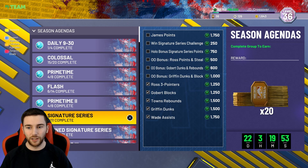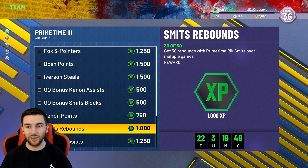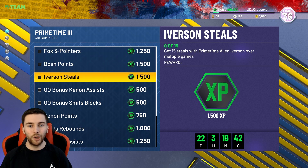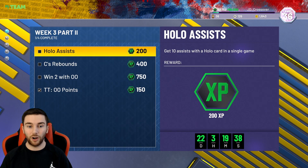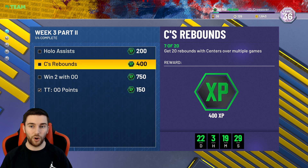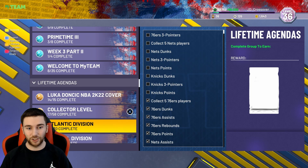We did the Dwayne Wade stuff. For Primetime, we've done Larry Keenan, Rick Smith, and Gerald Wallace. We do need to do D'Aaron Fox, as he's not too expensive. CB and AI are pretty expensive. Yesterday we had brand new Week 3 Part 2, and today we'll have Week 3 Part 3 — win 2 games, 13 original owners, 10 assists with a HOF card, and 20 boards with centers. Nice and straightforward.